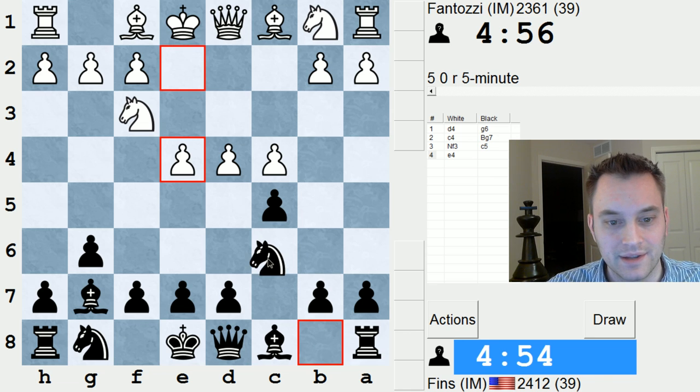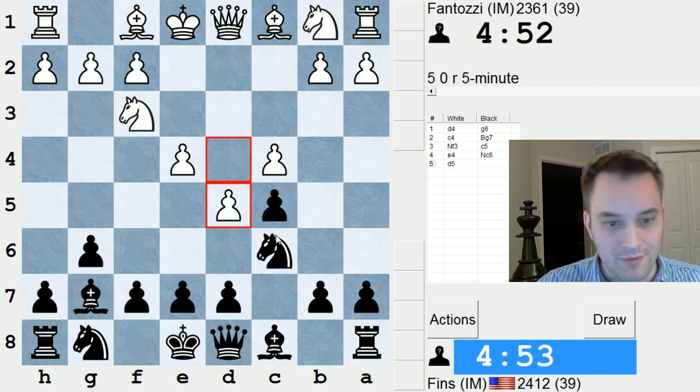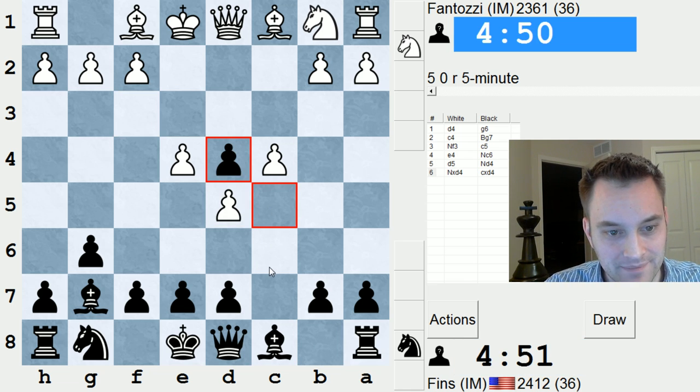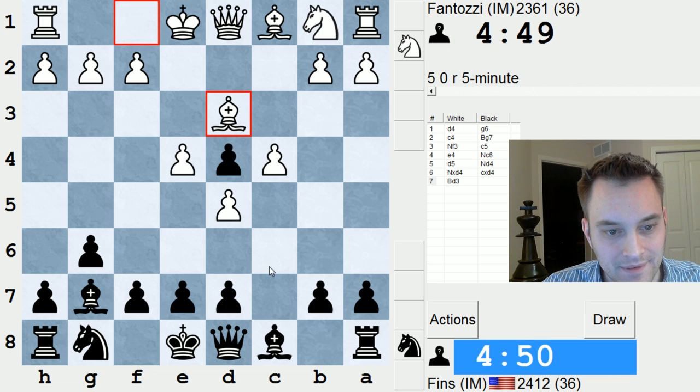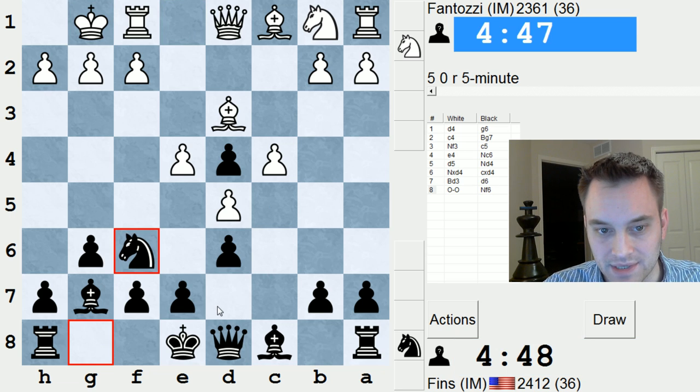We're going to get maybe a Maroczy position, or another position where I get my Knight into D4. I wouldn't mind that. Let's take it with the Pawn. Let's play D6, and we're going to go Knight F6, possibly to D7.